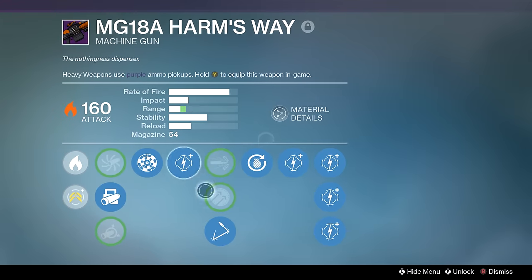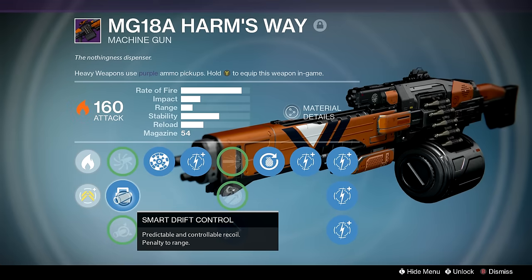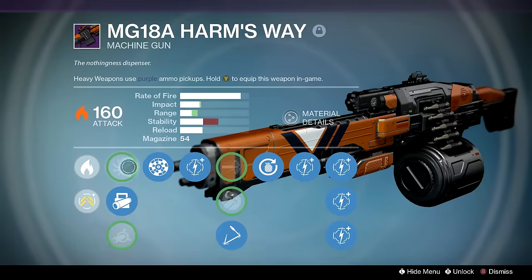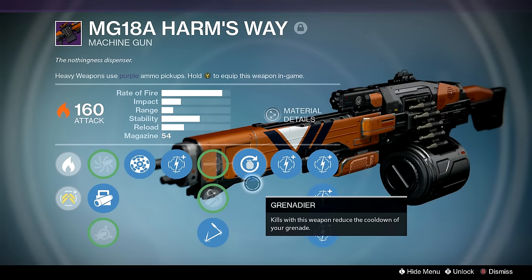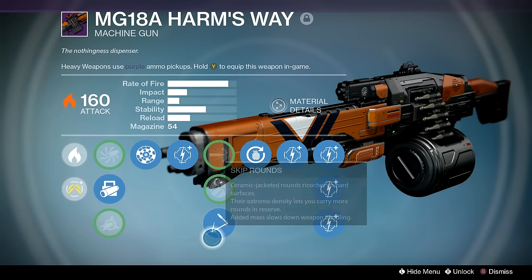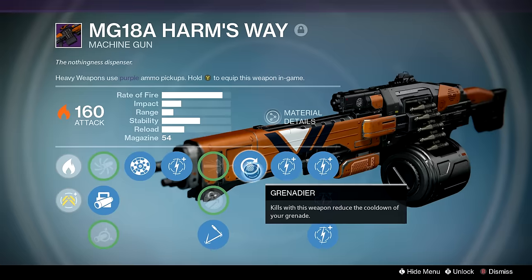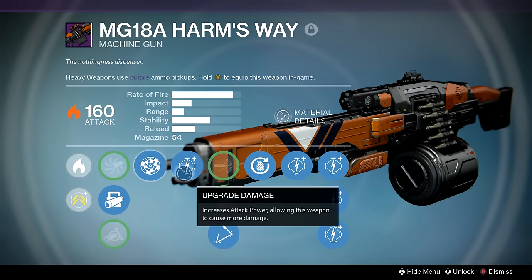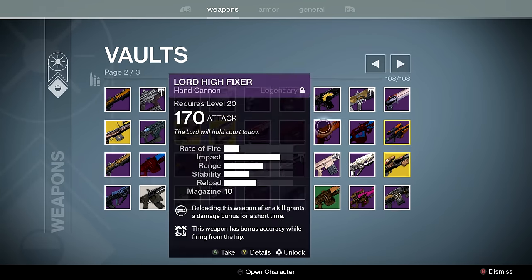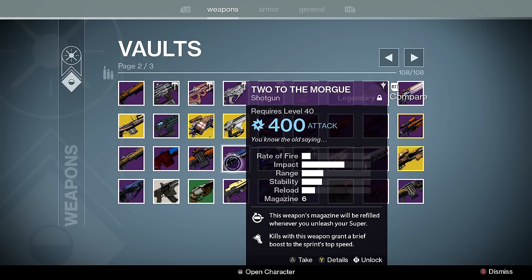MG 18A Harms Way — Skip Rounds, Grenadier, Rangefinder, Smart Drift Control. I kept it because it's a fun machine gun to use. I often use it with Angel Light and try to Skip Round people around corners. It does exactly what it's supposed to do as a machine gun, and you can't obtain it anymore, so it's going to gather dust in my vault until the random rumble generator decides I need to use it.